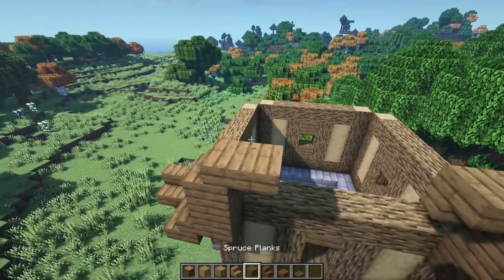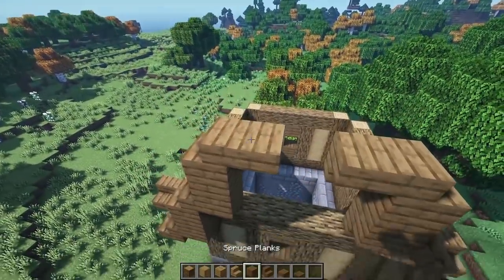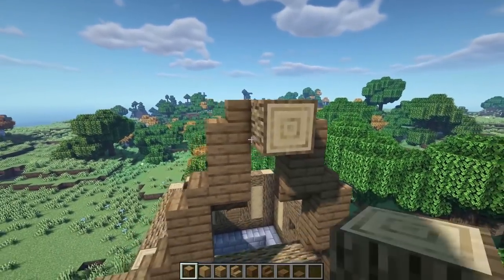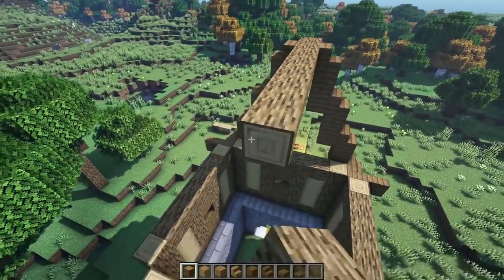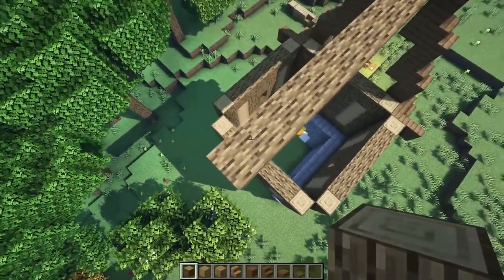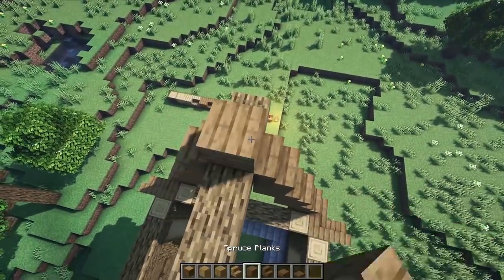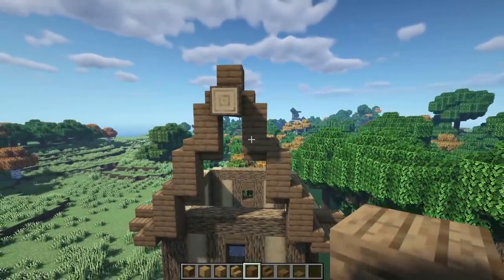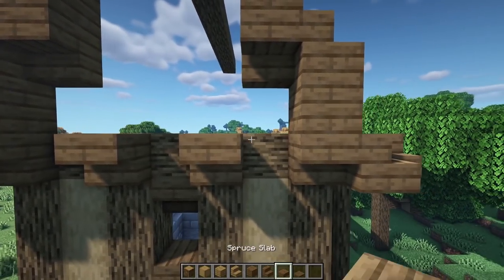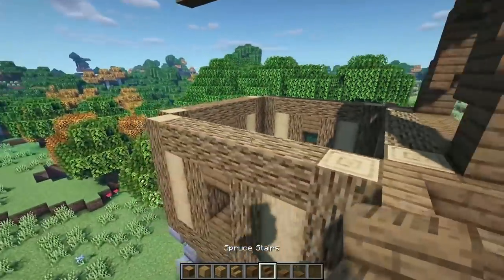Continue upside down stairs on the corners, another set of full blocks, stairs again facing against each other, then in the center grab the log and use a placeholder block. Pop it out, take it all the way down making sure it overhangs at least one over this side — actually overhang it one more so it's two over from this log. On top put a full block and leave it for now. Underneath, put an upside down stair, then upside down stairs every other one with slabs in between.